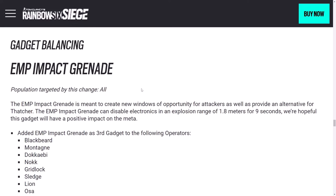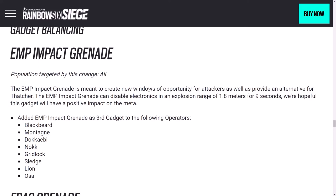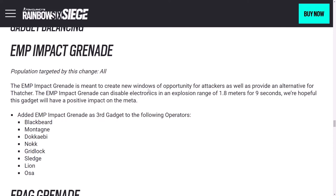Gadget balancing: adding EMP impact grenades. This is sort of a meta response to Thatcher being banned all the time — it's an alternative to Thatcher and also sort of an alternative to Kali. Hopefully this is just a good thing overall. Eight operators are gaining the EMP impact grenade as a third secondary gadget option, so not losing another option, just gaining this. It has a 1.8 meter range, lasts nine seconds, and I believe you get two of them. You don't have to take Thatcher — maybe he won't be banned all the time now because of this.